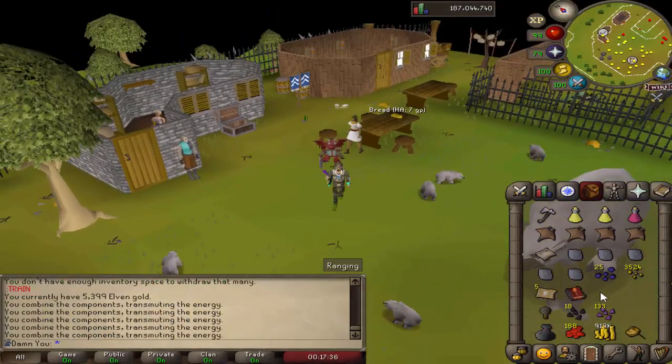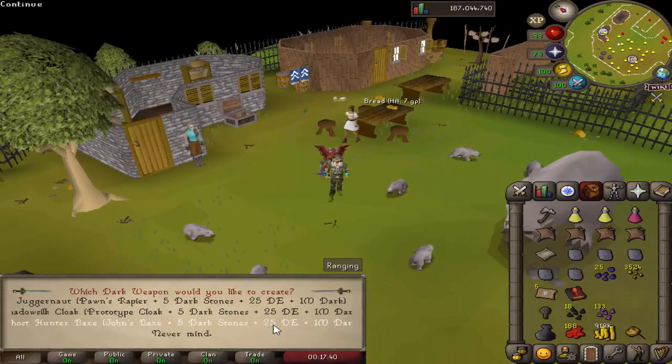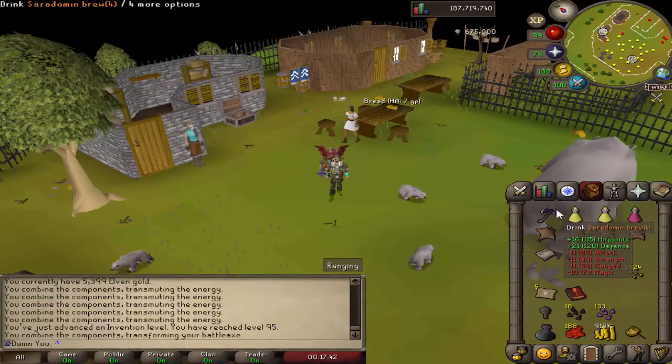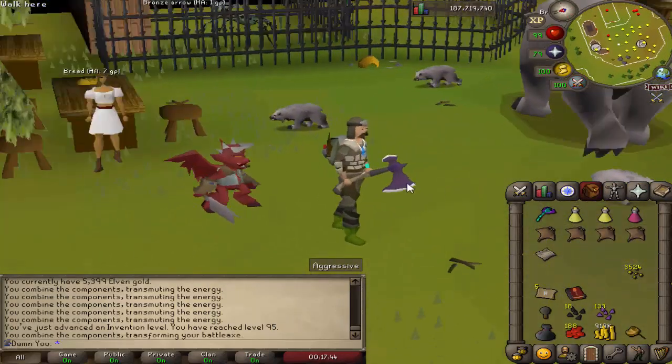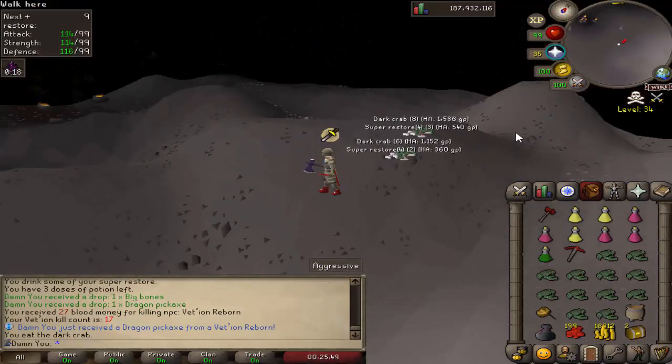We have all of the things finally needed to make the new Ghost Hunter battleaxe. Boom — Ghost Hunter battleaxe. This thing hits like a truck. Just got a dragon pickaxe, very nice, just killing some Vedion.